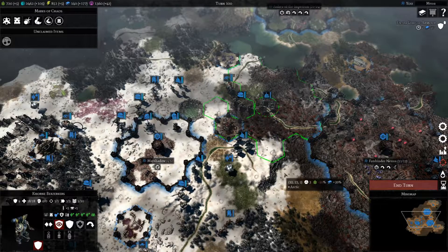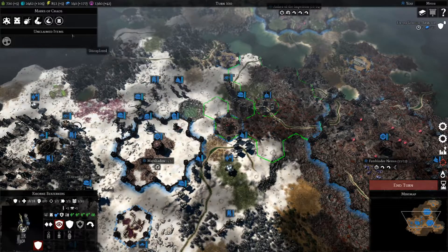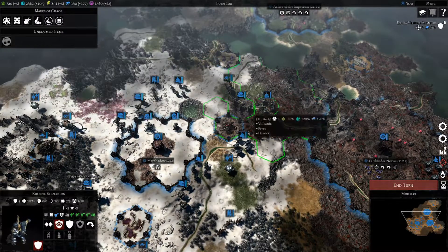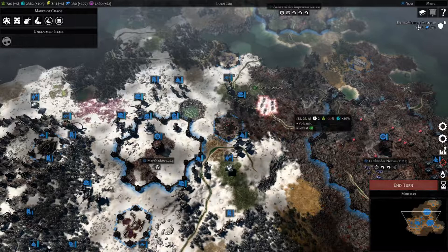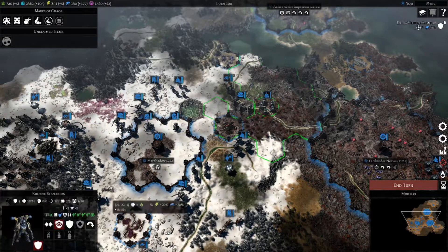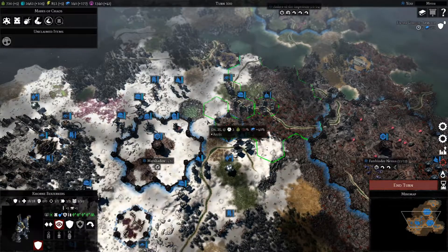Hello everyone! Welcome back to Gladius: Relics of War. Just before I end turn, I'm going to try giving this unit 17% damage. The current damage is 2.4, and now it is 2.7 — well, I guess that's 17%.